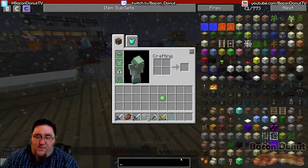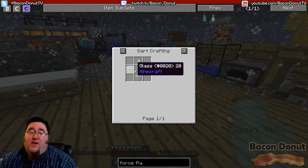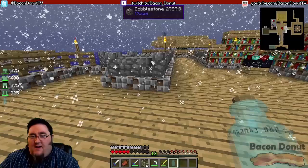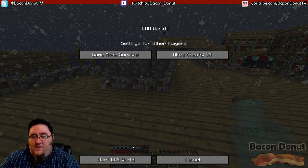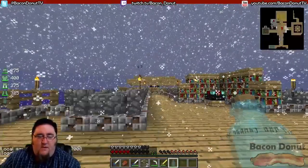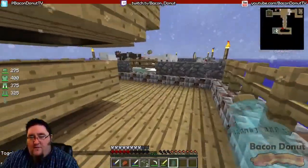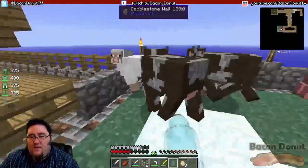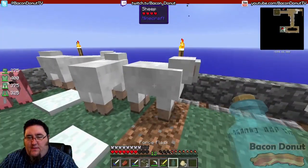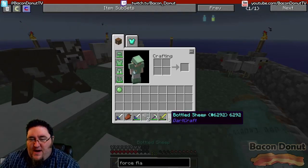Let's get back into survival. The force flask recipe is pretty simple: just one little force nugget and three pieces of glass, and you get three bottles. These bottles are neat. So we take this flask and go over to our animal farm here. I right-click on an animal — wait, that gave me milk. How about a sheep? I shift right-clicked and that actually threw the bottle.